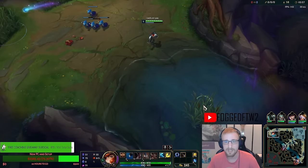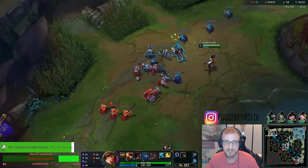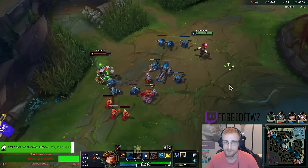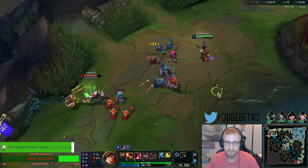Usually I would probably take TP for the strategy, but specifically because I'm against Darius and his counterplay is just Ghost Flashing on me, taking Ghost Flash as well to counter it seemed pretty good. My cooldown for my E is pretty long in the early game.